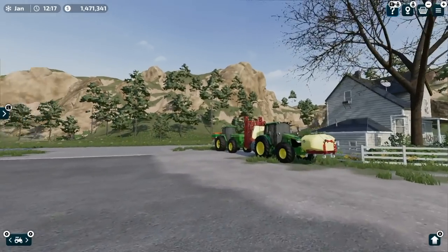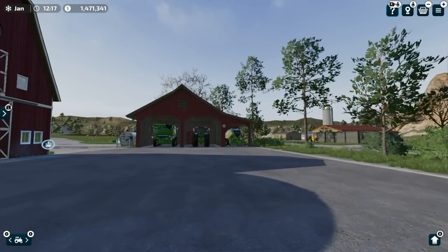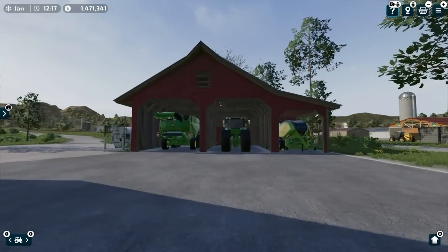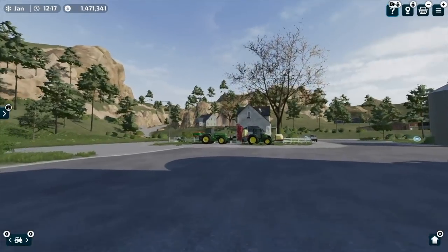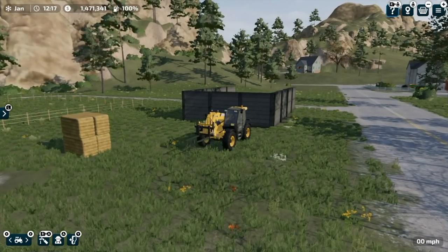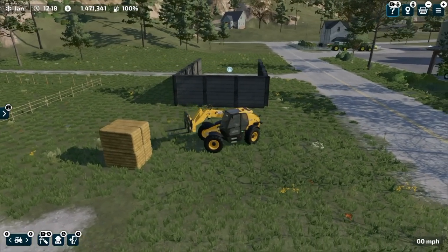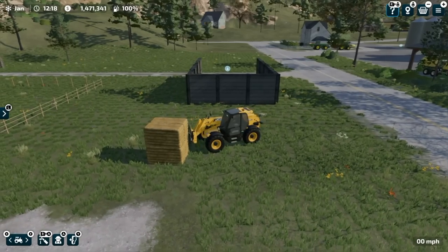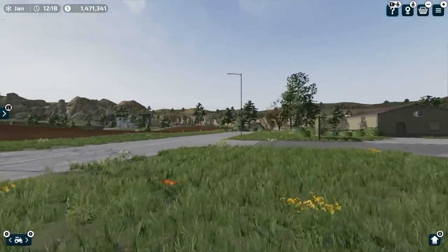We're back on the John Deere farm here on Amber Stone Farm Sim 23. In the last one we got a bunch of things taken care of, including some baling. We also bought a lot of John Deeres, and we've even got a telehandler now, which totally doesn't work on bales — so we'll figure that out.